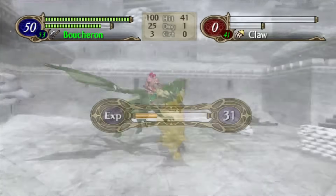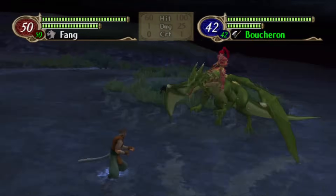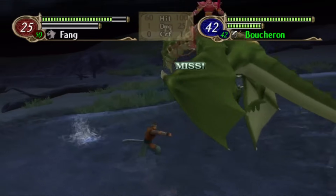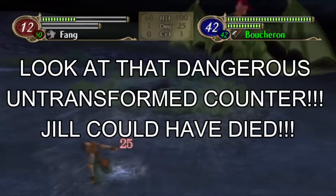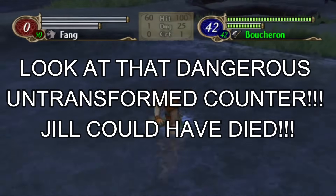Now, that may not sound like a super impressive feat, but remember, in Radiant Dawn, untransformed laguz can still counterattack. So being able to one-round them from 2 range, as opposed to having to one-round them at 1 range, means that he doesn't face a counter. And considering how frail he and most of the rest of the Dawn Brigade are, not getting countered is a good thing.